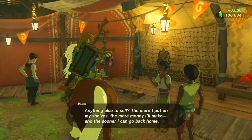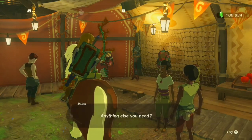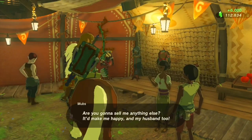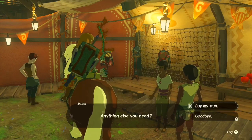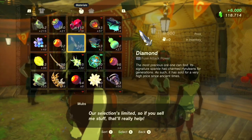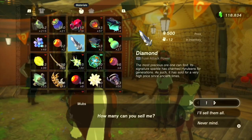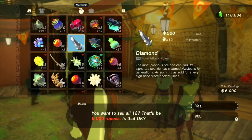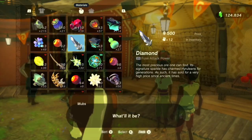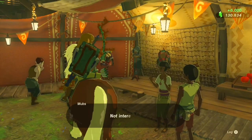Now we can say 'buy my stuff.' You're going to sell all of your diamonds — all 12. Now if you leave this menu by clicking B and then clicking 'buy my stuff' again, all your diamonds are back and you can continue to keep selling them until you have 999,999 rupees. With 12 diamonds I'm only getting 6,000 rupees every time, so it'll take longer with fewer diamonds.